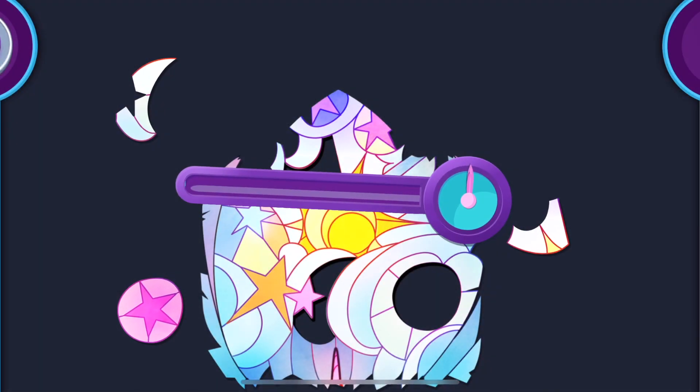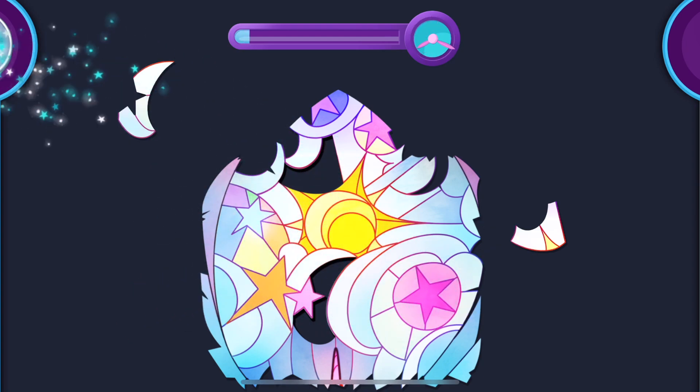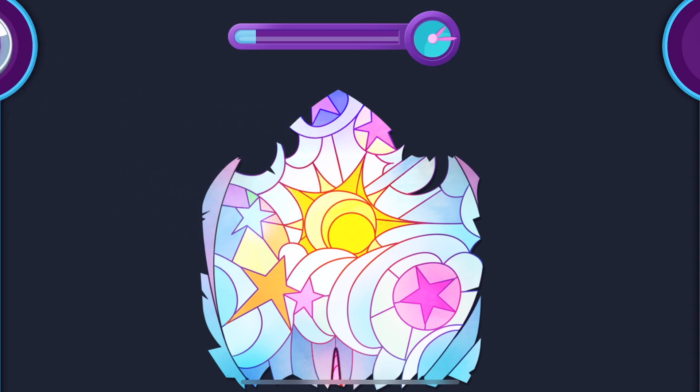Drag the glass pieces around the edge to the correct spot in the window. Drag up — well spotted! Great! That's a whole part of the window finished!